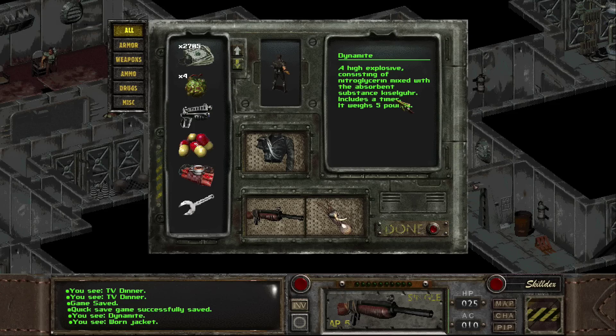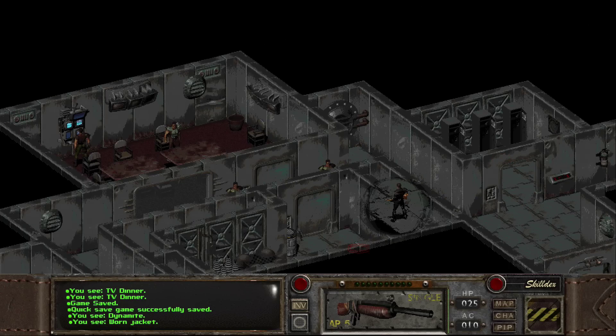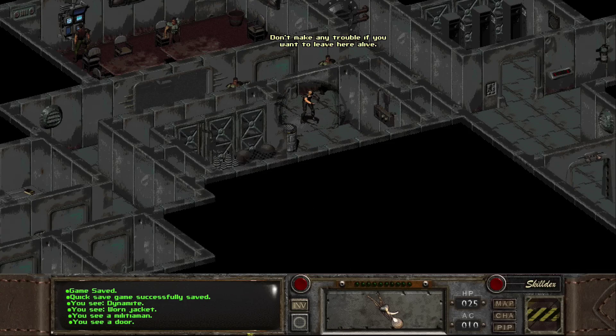Substance... nitroglycerin? I don't know if it's TNT or not. I don't really understand things. I probably shouldn't go around with my weapon drawn — these people are nice and fine.